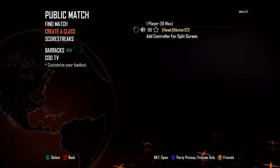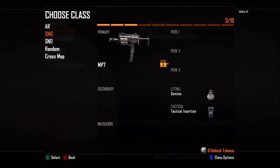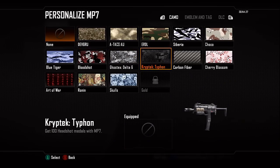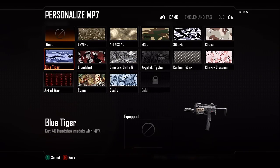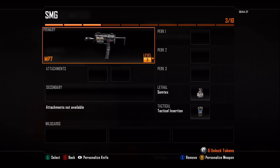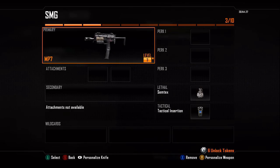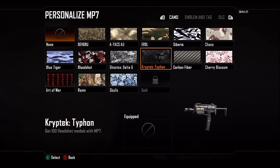Hey, what is going on guys, it's me vixstone23. I should have just unlocked the gold camo on the MP7, but for some reason the game has glitched and it's not unlocked — 'complete all camo unlocks for the MP7' — which I've already done. I've done it in the identical way to all of the other submachine guns, which I do have in gold as you can see. I've prestiged the weapon, so I don't understand why this has happened. It must be a glitch.